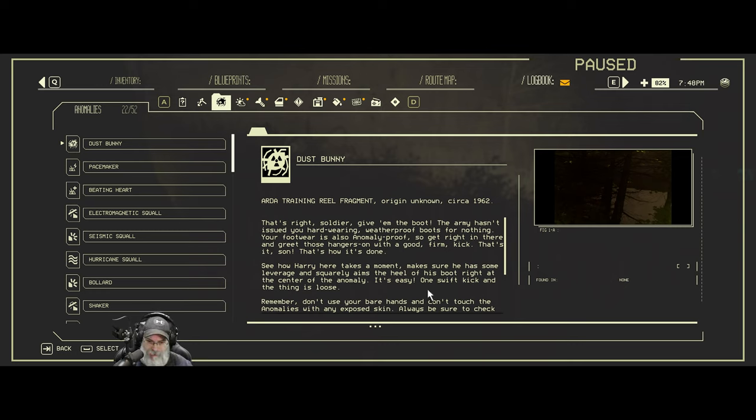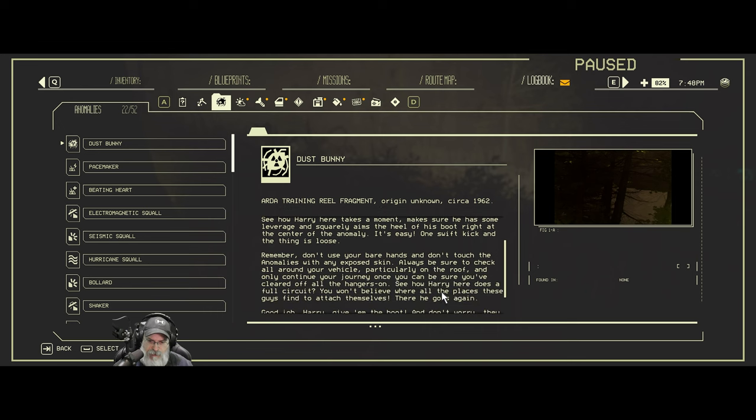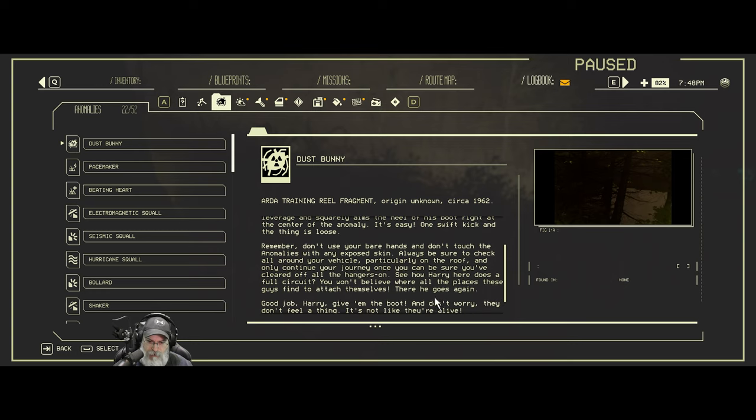See how Harry takes a moment, makes sure he has some leverage, and squarely aims the heel of his boot right at the center of the anomaly. It's easy — one swift kick and the thing is loose. Don't use your bare hands and don't touch the anomalies with any exposed skin. Always check all around your vehicle and only continue your journey once you've cleared off all the hangers-on.